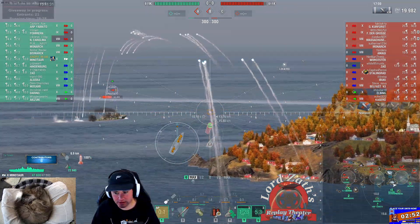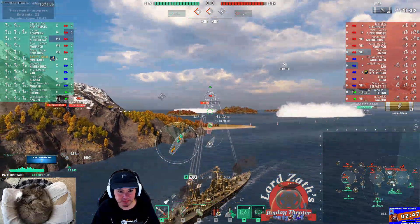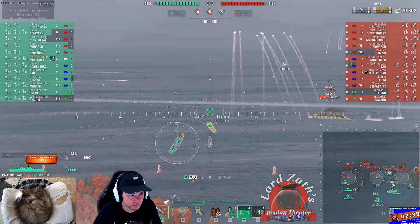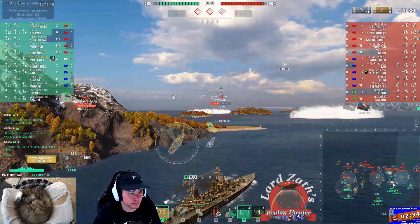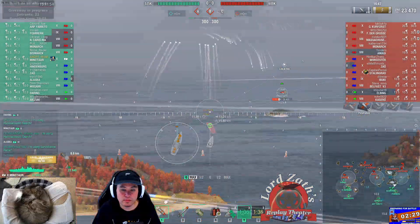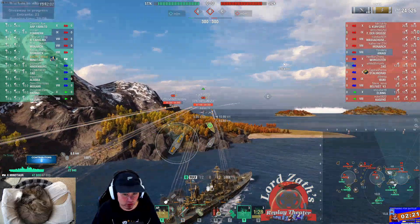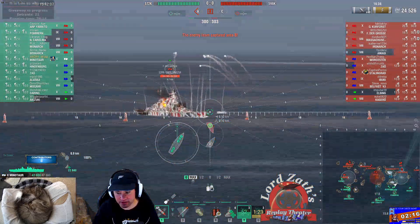Adam is running a Minotaur — this is a radar Minotaur. He already used the first radar there to get the Elbing out of the cap and out of smoke, so that's good. I might have a Kii or Roma game we can take a look at. It's very good — I always like taking my Roma out and getting the drop on unsuspecting cruisers because it's got really good concealment and it's pretty quick.